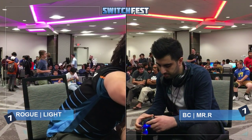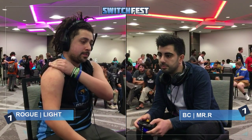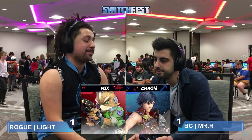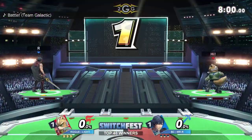That was about to be a 300 IQ play if he got that forward smash. If that F smash landed, that would have shown that Mr. R had all the momentum and that Light was really in a disadvantaged state where he looks kind of helpless.